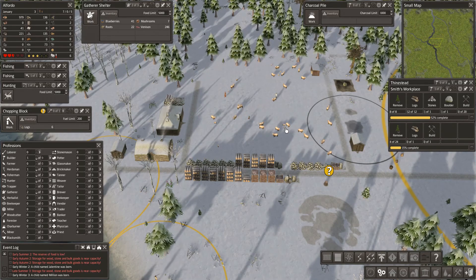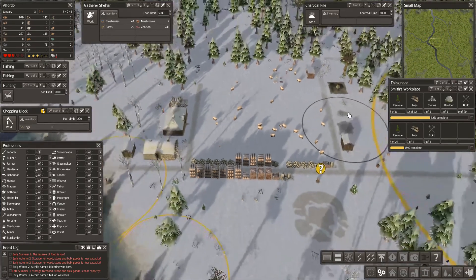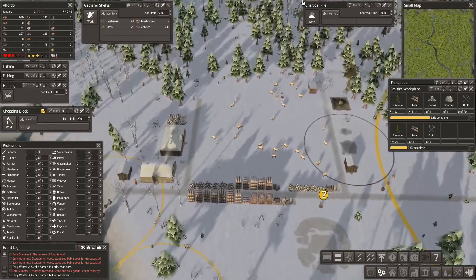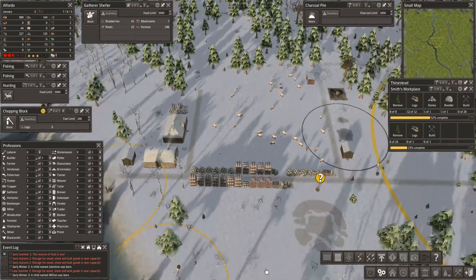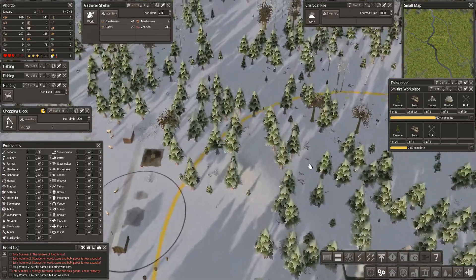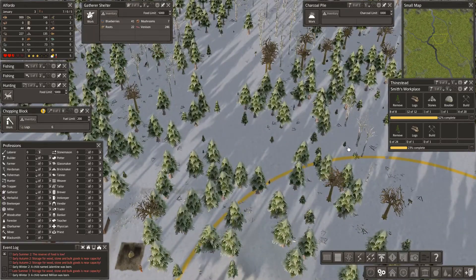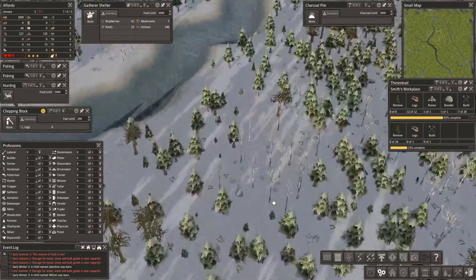How are we doing on sheep? We have 34 - that means we're not producing mutton yet. But we should be soon. Look at all our little baby sheep - wonderful, they've been born in January. We have 136 fuel and we've got nearly 989 food. It's not enough guys, I know, but we're moving towards it. There's a boulder up there.